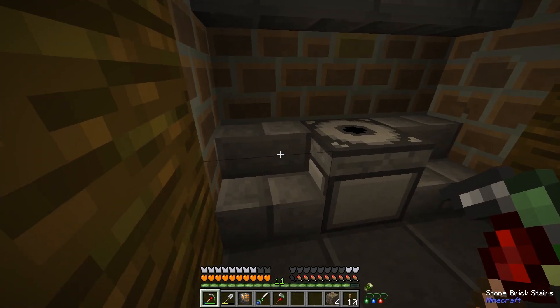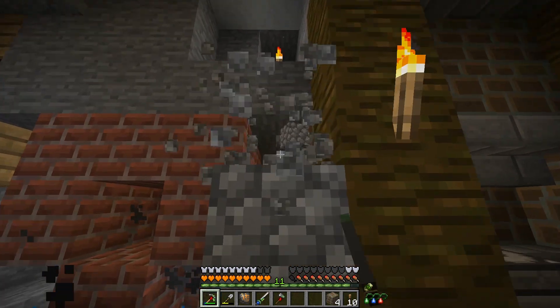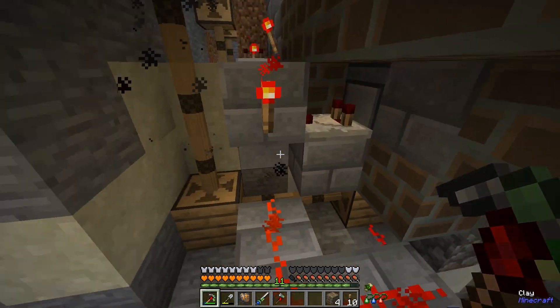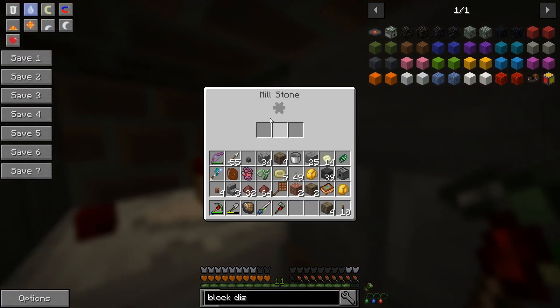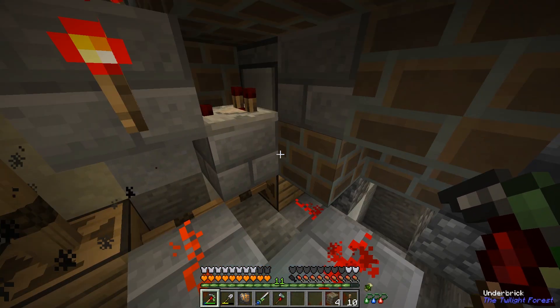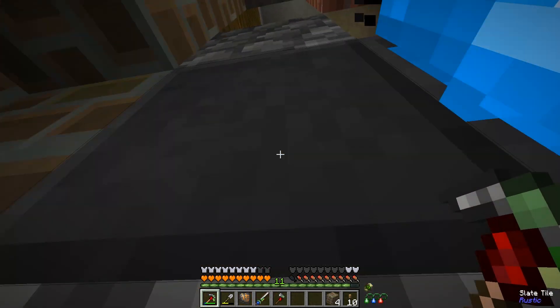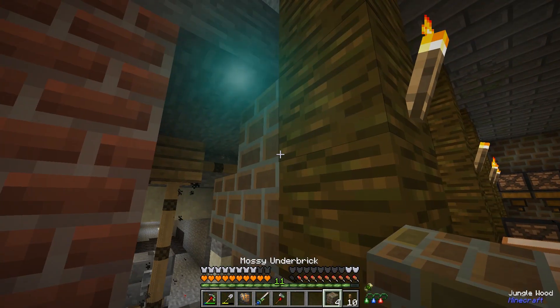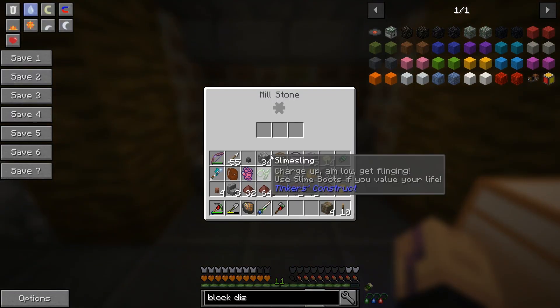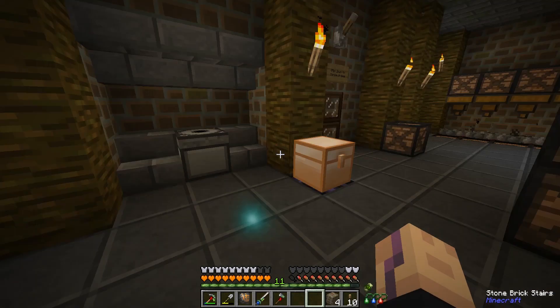Same kind of mechanic here - we have the millstone comparator. If there's an item inside it turns this off which activates this gearbox again. So basically the millstone is only active if I put any blocks inside. So if I get some netherrack and drop it down it will activate and do its thing.